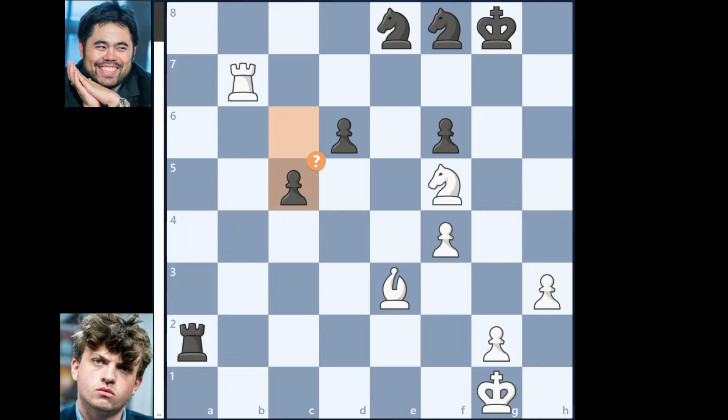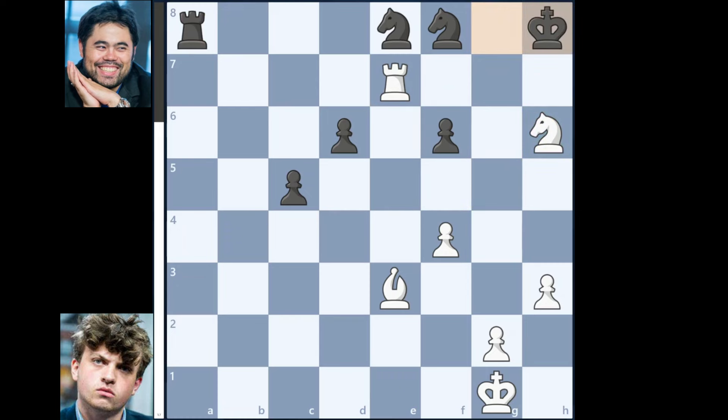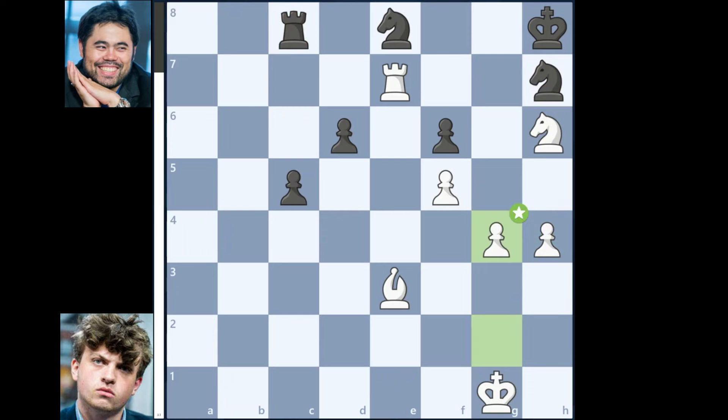Now Niemann is having a winning advantage of plus 3.6, and he continues with Rook to e7, Rook to a8, Knight to h6 with check, King to h8, f5, Knight to h7, h4, Rook to c8, g4, d5, g5, d4, g6 and Knight to f8. It was in this position, after 51 moves into the game, Hans Niemann got flagged by Hikaru Nakamura despite having a winning advantage of plus 4.1.